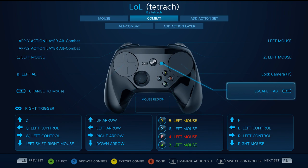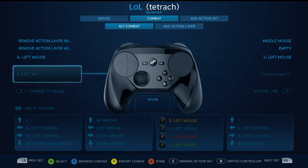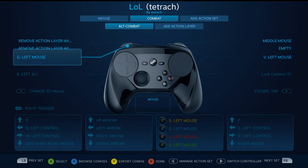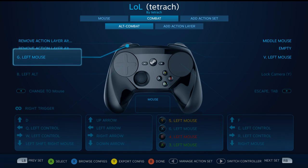Hold Escape for escape and tap for Tab, so you can look at the score menu. Left mouse, and then the alt combat mode is basically alternative buttons for combat — it's kind of like a mode shift. I do this to get a broader view without going into sub-menus. So G and left mouse so I can quick ping on the ground, and V for retreat. If you hold these, you can use the mouse region to pick the other sub-menu chats.